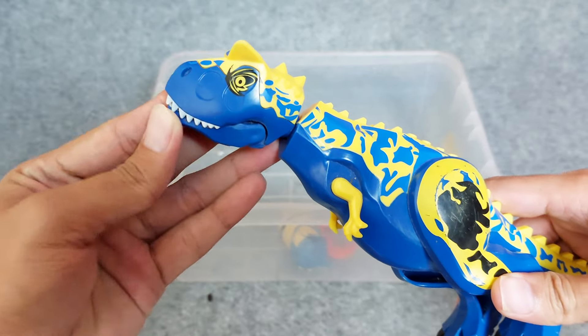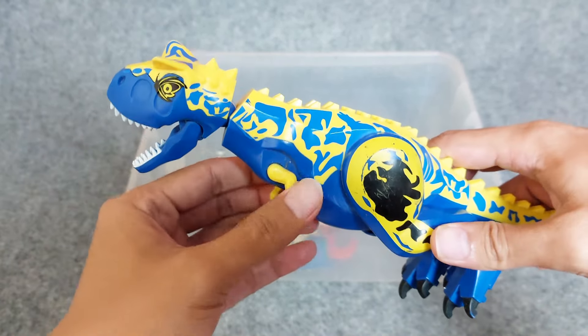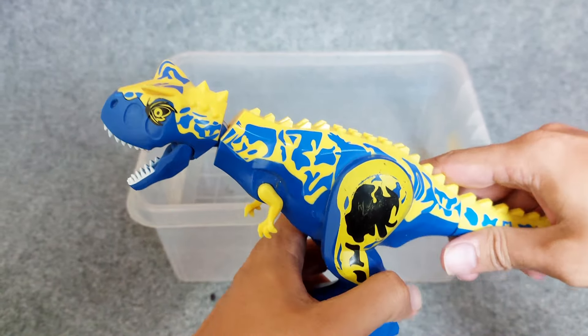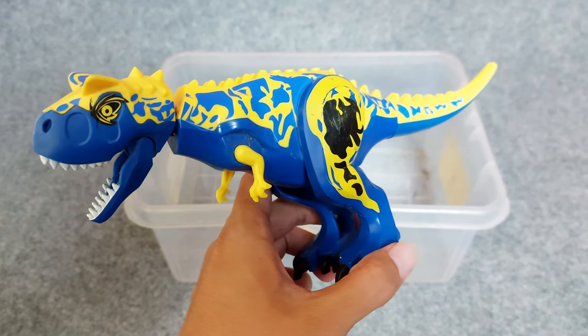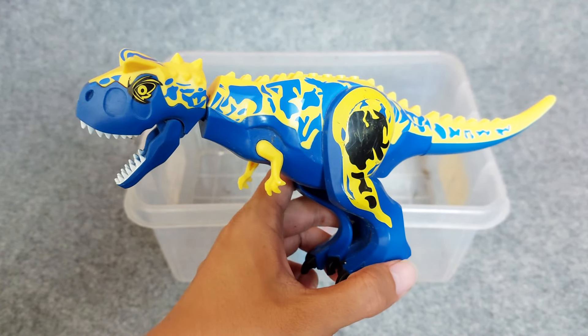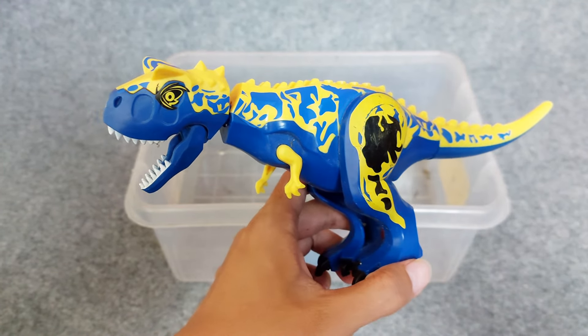And the next one, this is Carnotaurus. Whoa, I do like the colors — the colors are blue, yellow, and black. This is the Lego of Carnotaurus. I'll see you next time!